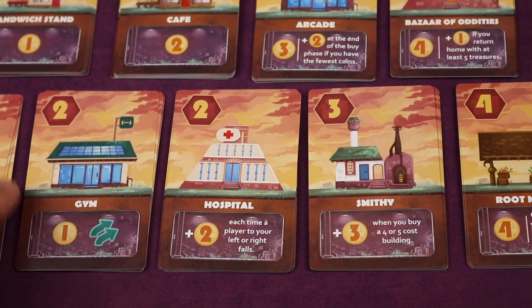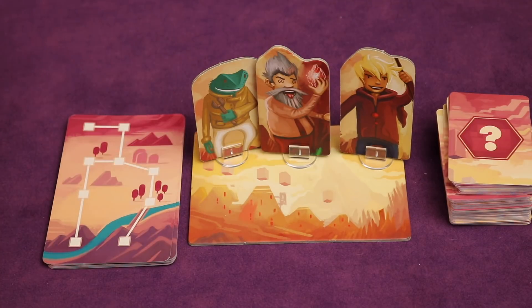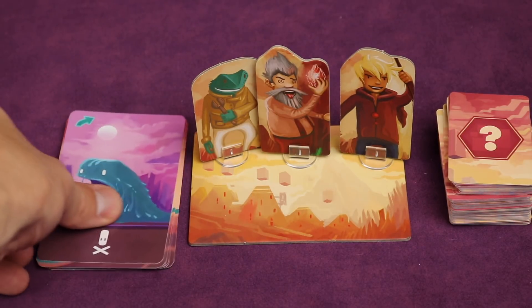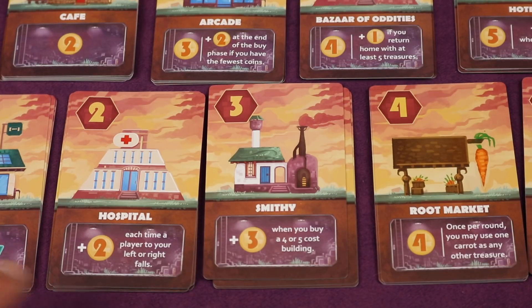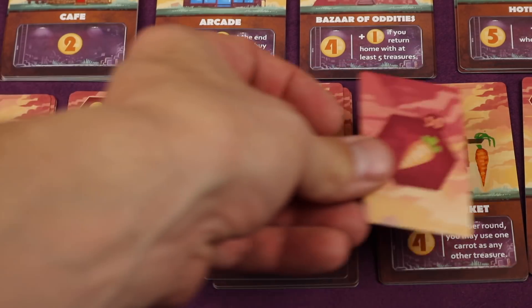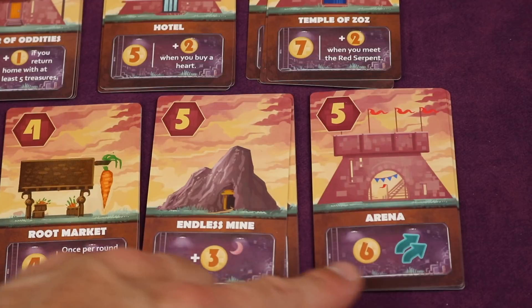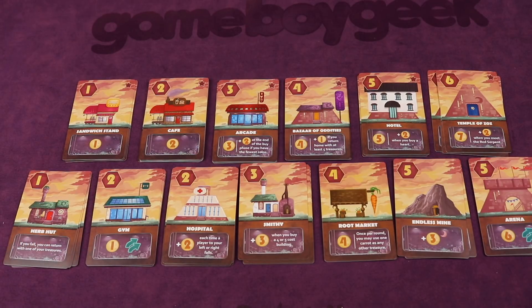Now let's look at some of the variable cards used in this specific game. The Gym gets you one coin and two jump tokens — before a card is flipped you can spend a token to jump over a monster if it has the jump symbol, avoiding the damage. Monsters that fly cannot be jumped. The Hospital gives you two coins each time a player to your left or right falls. The Smithy gives you three coins anytime you buy a four or five cost building. The Root Market gives you four coins and once per round lets you use one carrot as any other treasure — useful since carrots appear most often. The Arena gets you six coins and two jump tokens.